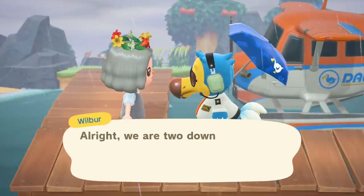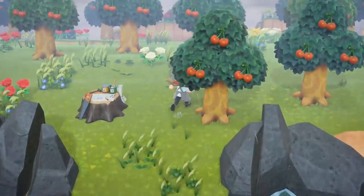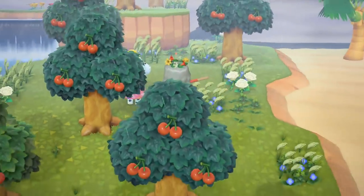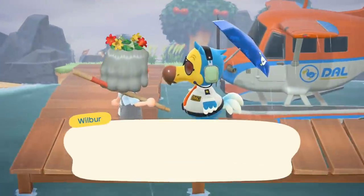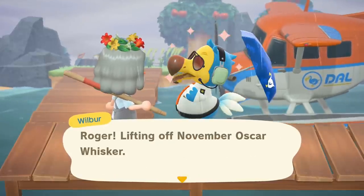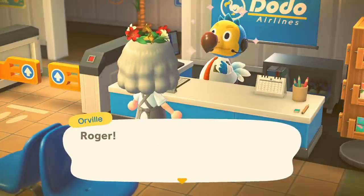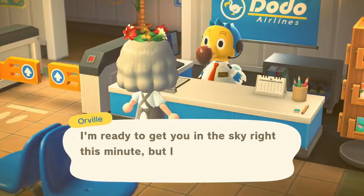Let's see who is on this next island — we have almost spent 20 tickets for this hunt already. Honestly I don't know how people do like 500 tickets. It's Bianca — for a moment there I thought it was Lolly because I could only see the feet. Can't believe we've also left Lolly behind. I almost feel like I want a third island just because there are so many villagers I want in my game. Can we find June please? Orville come on — we have supported this airline with countless tickets. We deserve someone cute and tropical like June.